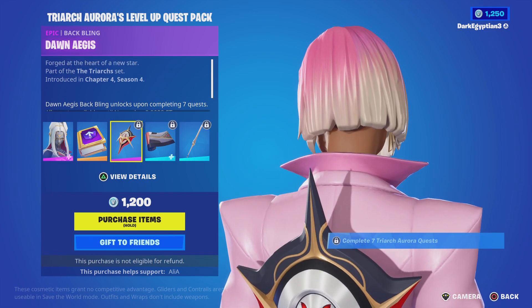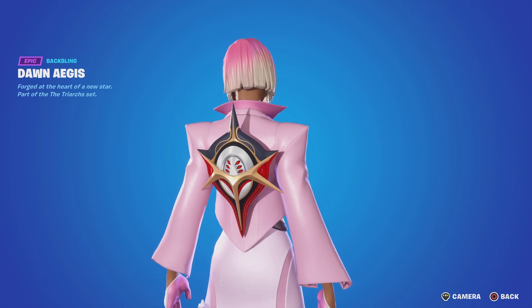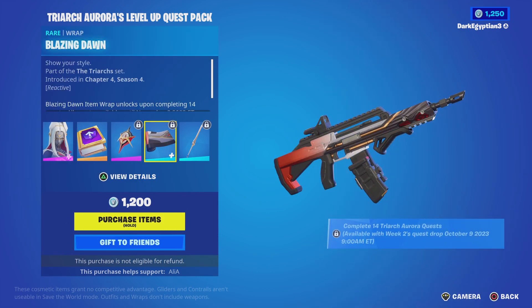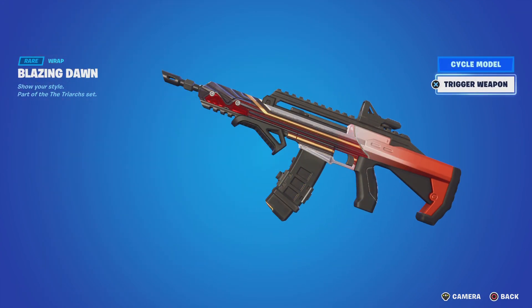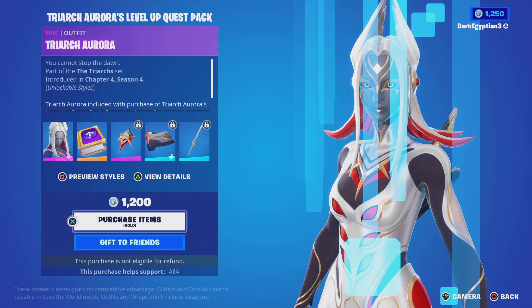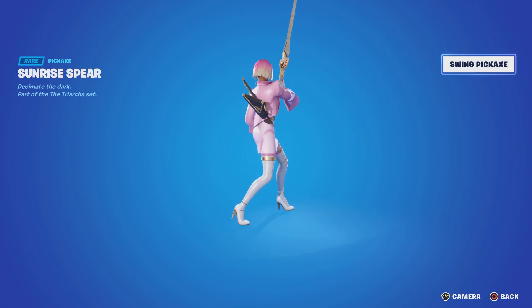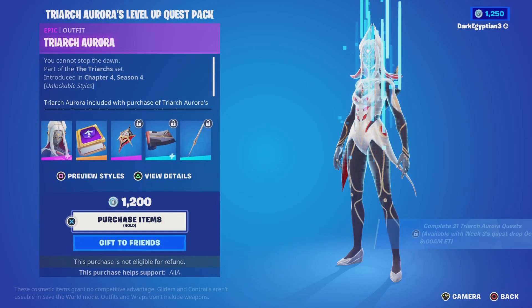Moving on to the back bling — the Dawn Aegis: 'Forged at the heart of a new star.' Looks really really cool. Moving on to the wrap — the Blazing Dawn. It is reactive: when you trigger the weapon, you get a nice little red light effect. I can cycle through various different weapon models on screen. Last but not least, the harvesting tool — the Sunrise Spear: 'Decimate the dark.' Let's see that swing animation — really cool. I don't think we have that many pole arms in the game.